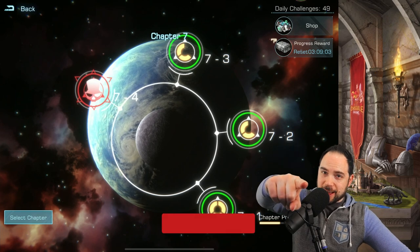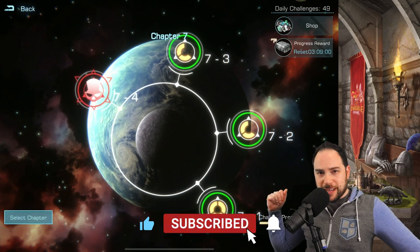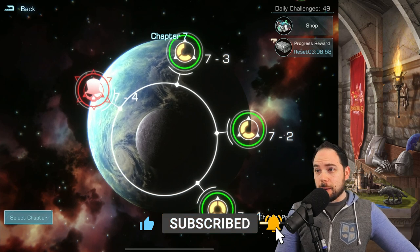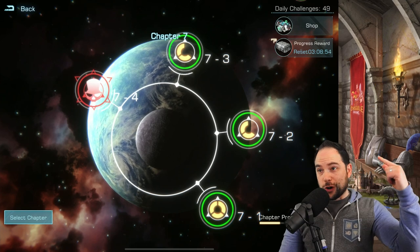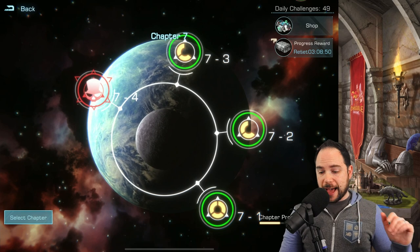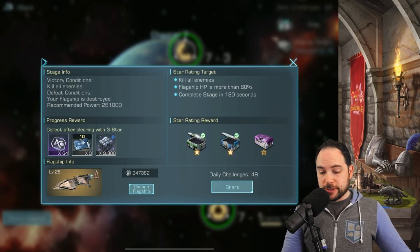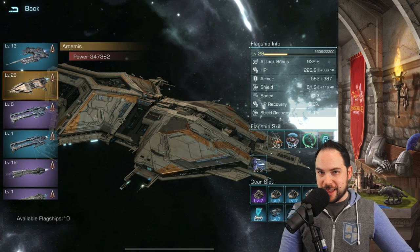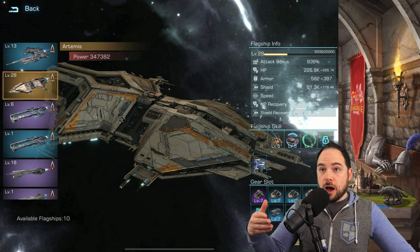If you like Infinite Galaxy guides that help you get value and smash your enemies, consider smashing that subscribe button for daily Infinite Galaxy videos. A couple things we need to talk about that I just didn't know. First of all, if you're going to go do the campaign, make sure that you juice up whatever flagship you're going to use. If you have more levels that you can apply to the flagship, you should level it up.